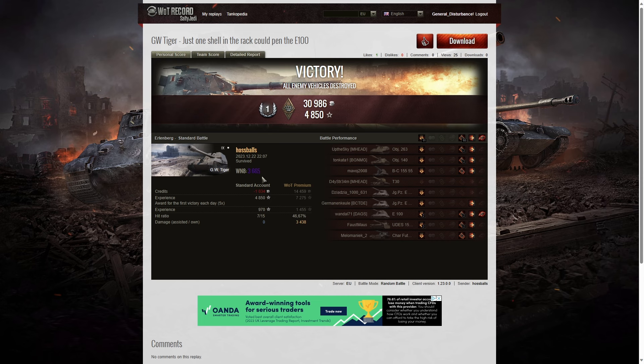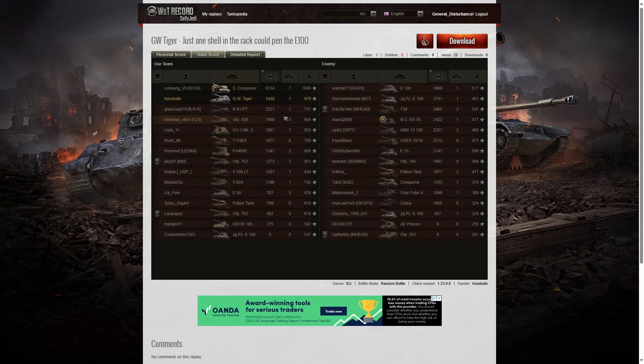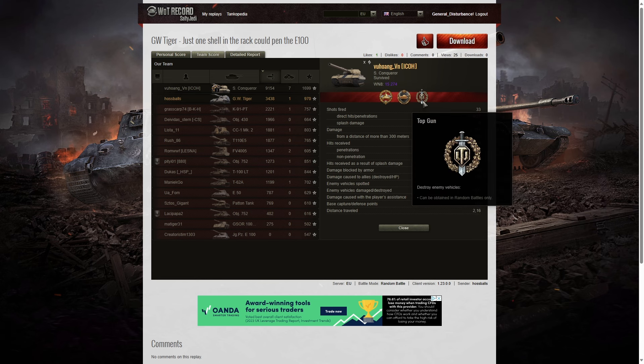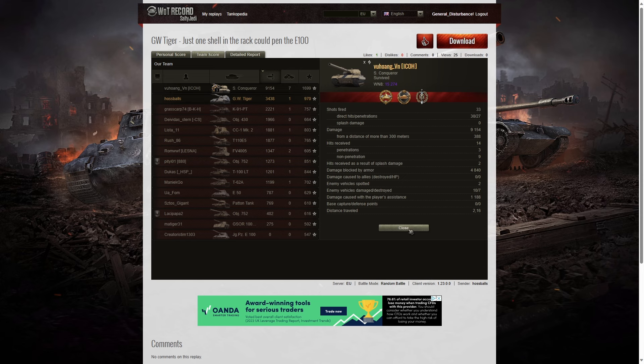His WN8 from that game was 3,665, which is super-unicum standard. Looking at the team score, he didn't get the highest damage but certainly did well. The Super Conqueror got 9,154 hit points of damage and picked up three medals — High Caliber, Steel Wall, and Top Gun. He was one short of a Radley Walters. Win rate 8, 15,274 — a very big player.